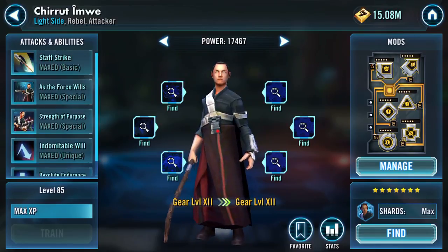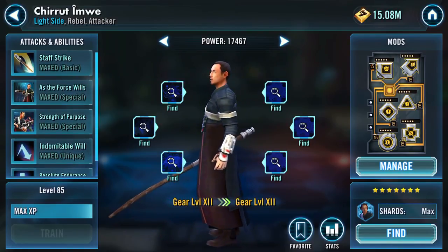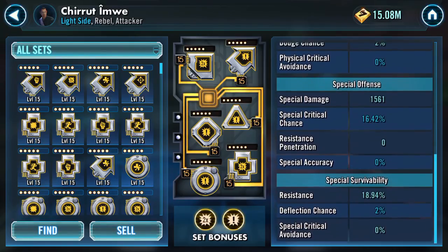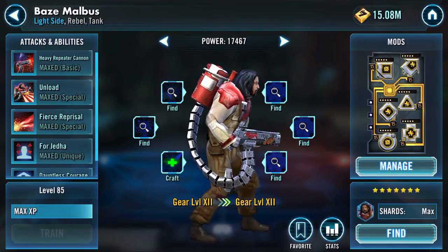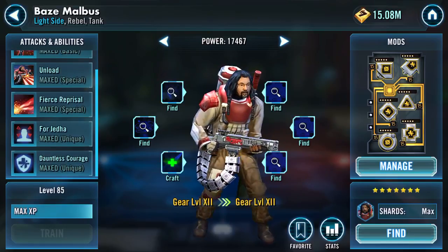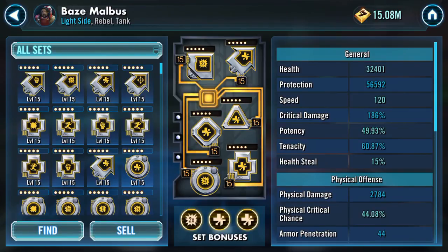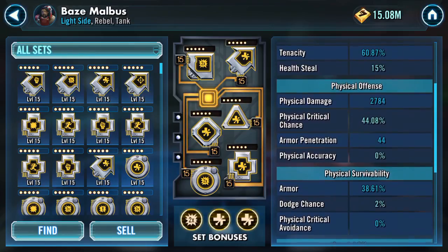Chirrut — maxed all the way through, crit damage/crit chance on him, 221 speed. To be honest, I think I moved some mods from him onto other tunes, so it's probably not maxed out super well, but does the job. Baze — Partner in Crime — all attacks and abilities are maxed. 87-88k health and protection, but he soaks quite a lot and gets healed quite a bit as well.